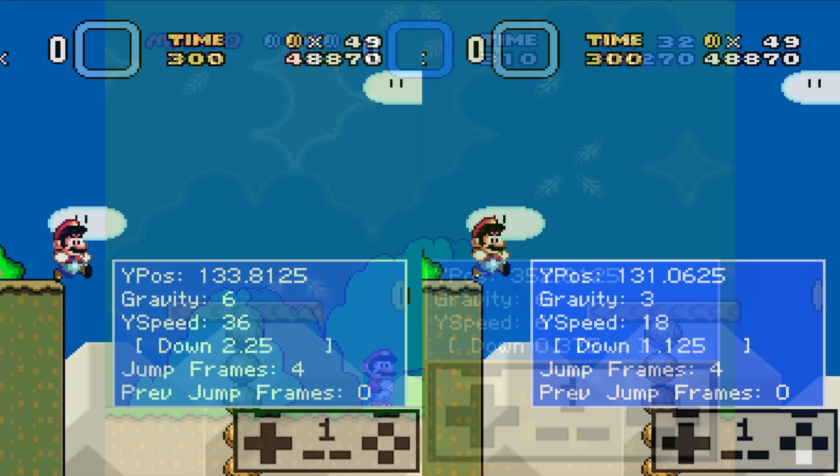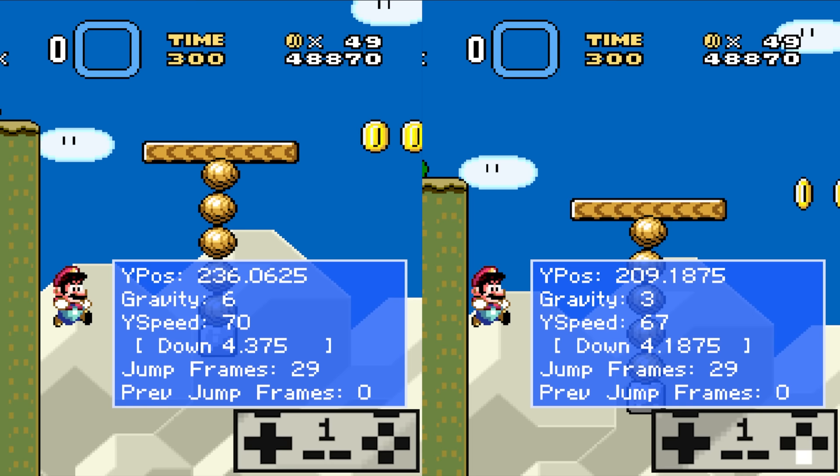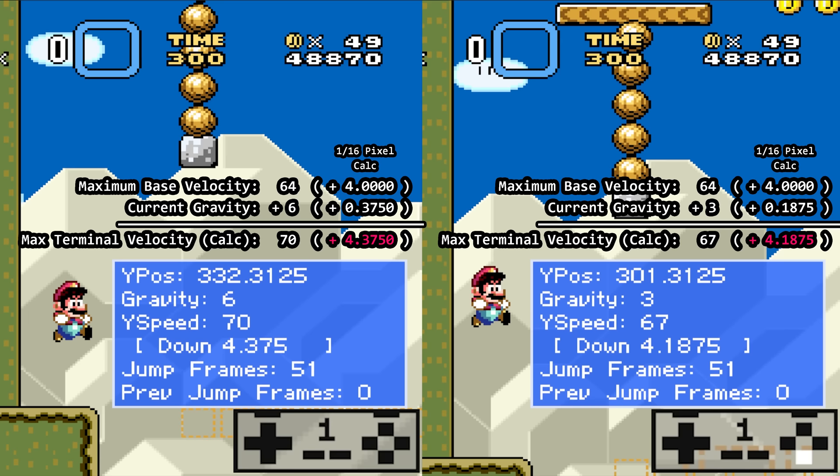In fact, we can fall from a high place and observe that we take longer to reach the ground if holding a jump button versus not holding the jump button. Players can press the button, release it, and press it again as many times as they like, and the gravity constant will still be altered throughout the same jump.